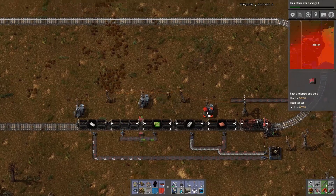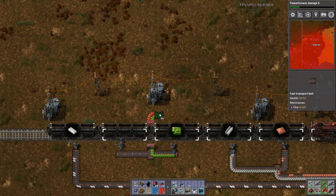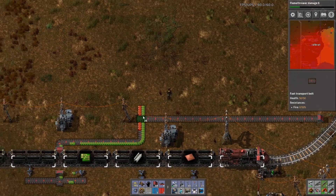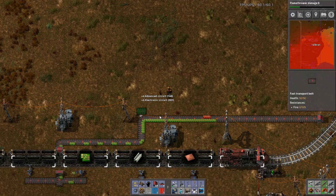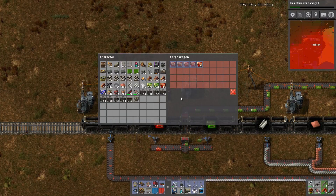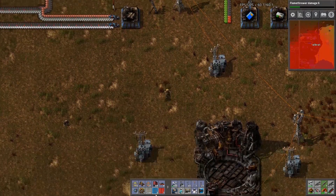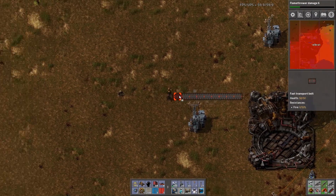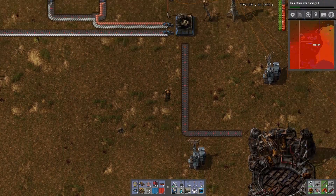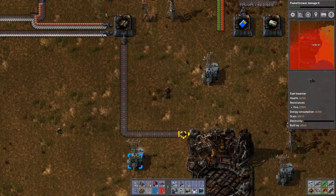I should be able to just put some conveyors down under here and get this working. I don't think that many of those advanced circuits came through. So what we can do is run another line into here - found this - and just extract from here. That was a perfect alignment, insert into there.